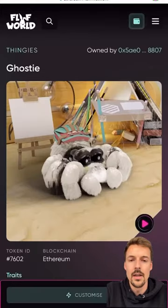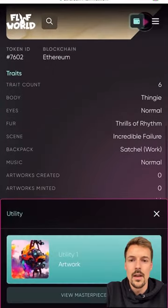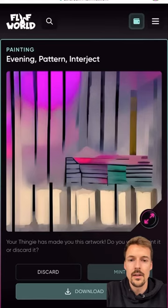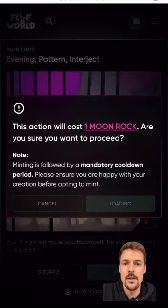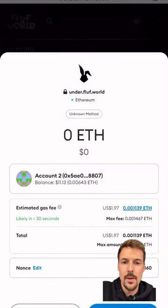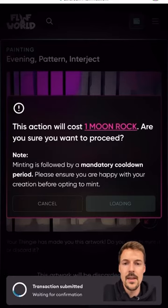Now I'm going to go to my other one — and look at this one's art: 'Evening Pattern Interject.' I quite like this one, so I'm going to mint it. When you want to mint it, you click Mint, and then you have to pay an extra moon rock for that, plus there's a little bit of a gas fee.